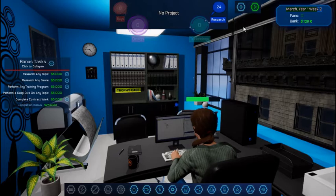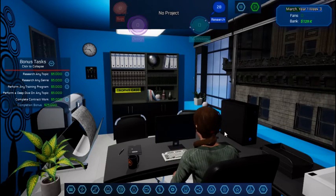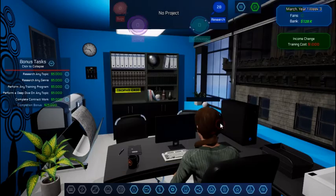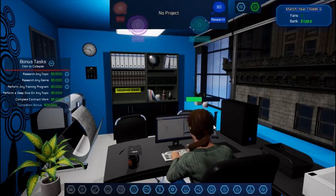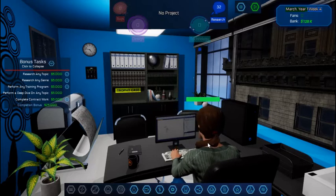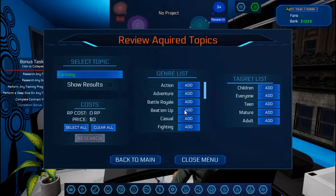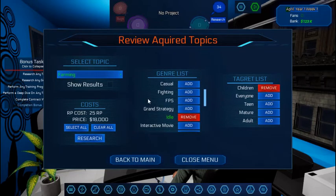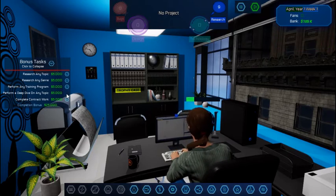One of the next updates coming up is going to have a fast forward feature. As you get more and more upgraded, workers make bubbles faster and you probably won't need to fast forward as much, but right now for people that are impatient you can fast forward through this part. Let's see if we can do that deep dive now — 25 research points, 18,000 dollars. Alright, let's research. Once we get that done, we get all this and another 25,000 as a bonus for completing all our bonus tasks.